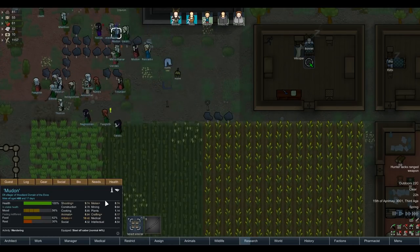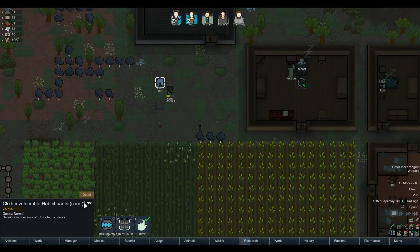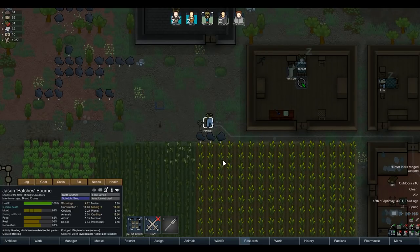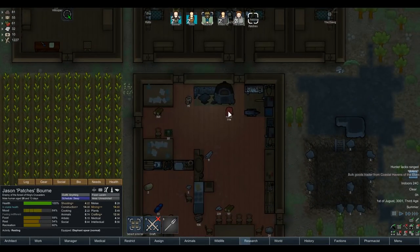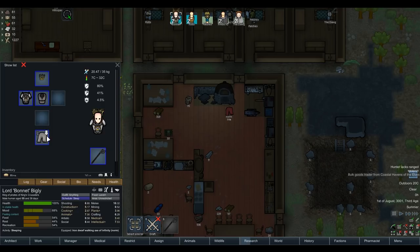We've got a really clear set of friends and enemies. That helmet is really good - as our finest warrior, it's going to be Patches who gets the helmet, seeing as the king already has a crown. The hobbit pants of invulnerability give 150 maxi points to the gear and 110% move speed. Bonnet's got Cloth Pants of Discovery which increase research speed - well, that's pretty appropriate. More elves - do we recognize any of our people? Is Elrang with them? That'd be so cool if it was High King Elrang.